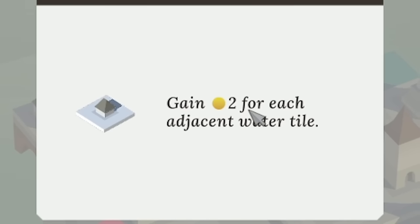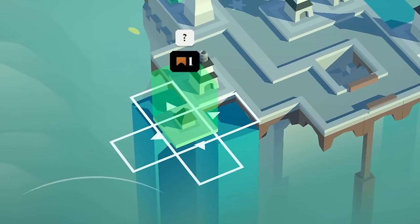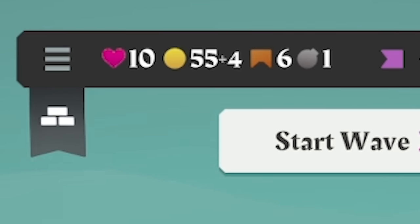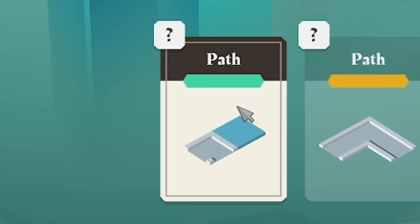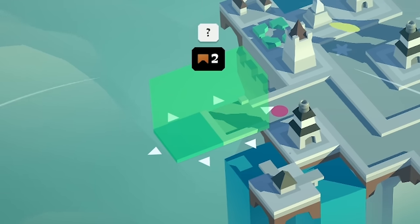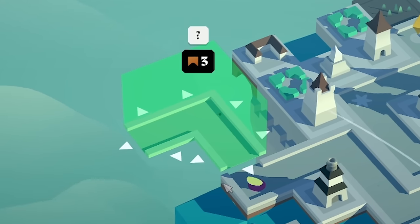We gain two coins for every adjacent water tile. Is it worth spending a bridge just for four coins? I mean, it might be actually. Yeah, I've done it. I'm now going to start spending my coins. I don't think I want to use this because that's going to be another two bridge pieces purely because of the water. Although that's not a bad spot, because the next one, if I spend two more coins, is doing that — but that's three bridges.